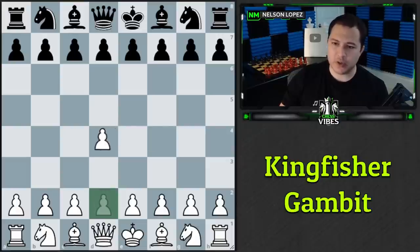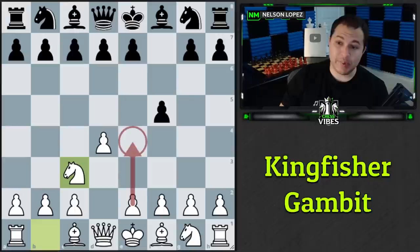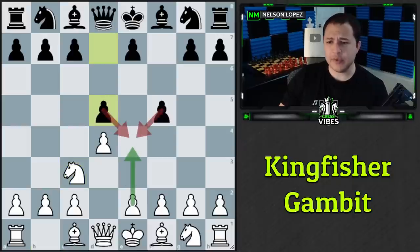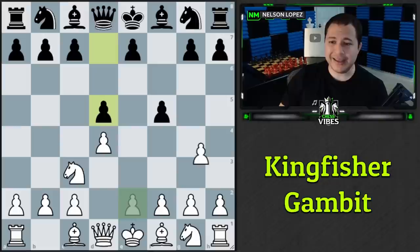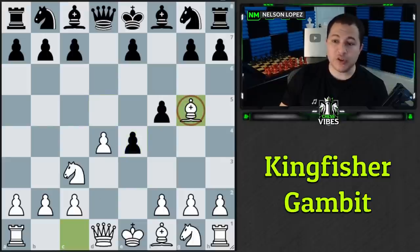Last up is the Kingfisher Gambit, played against the Dutch Defense: d4, f5, knight c3. If black plays d5 to stop e4, we play e4 anyway — the Kingfisher Gambit. Regardless of how black takes, there are traps to watch out for. Starting with the most common d takes e4, we play bishop to g5. Many players don't like that bishop and play h6 to kick it away. We respond with queen to h5 check.